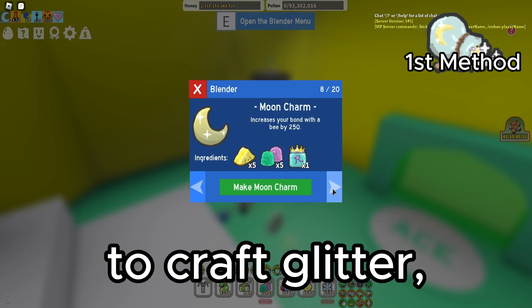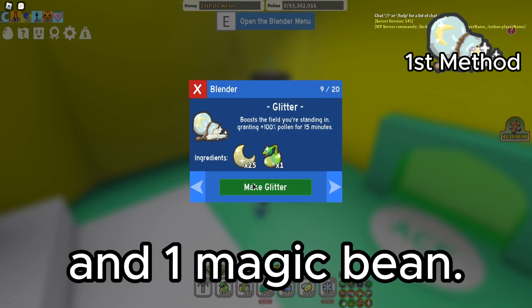The first method is crafting. To craft glitter, you need 25 moon charms and one magic beam.